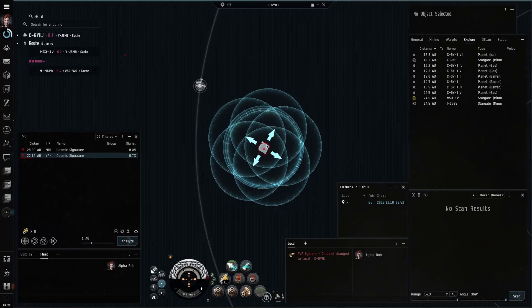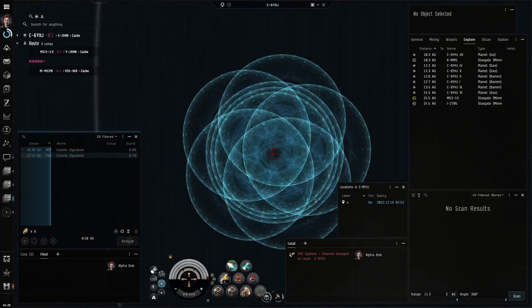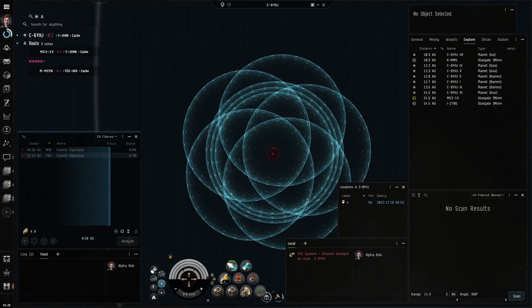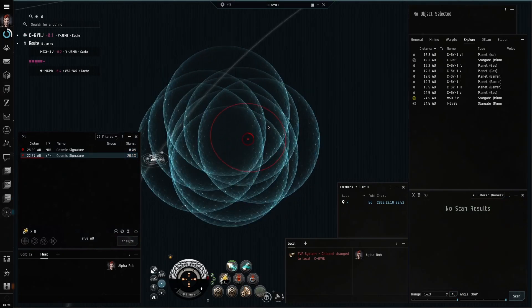Now I do another decrease of range by 2. If my scan results in this ring, I will keep the same range and then center the probes on the other side of the ring.